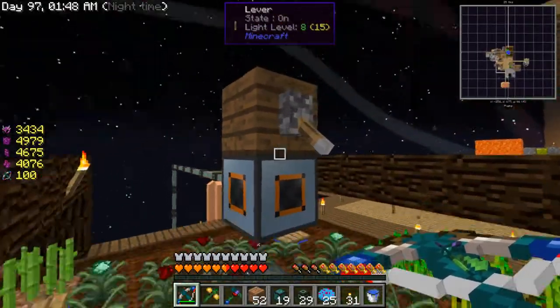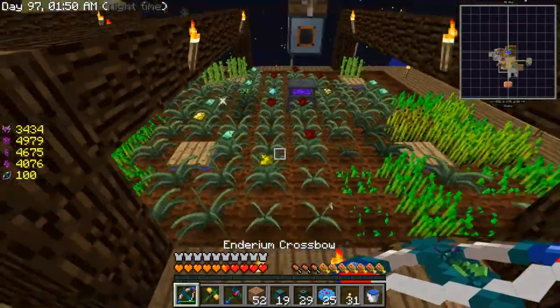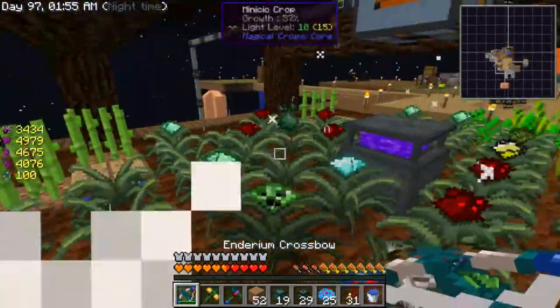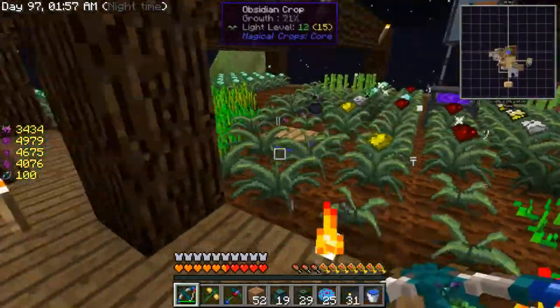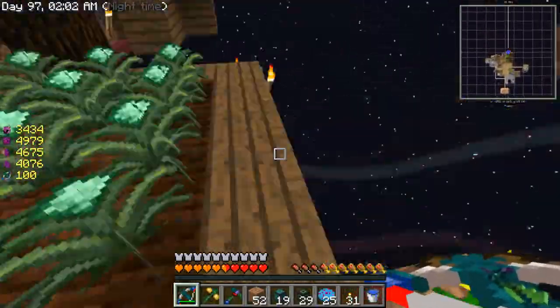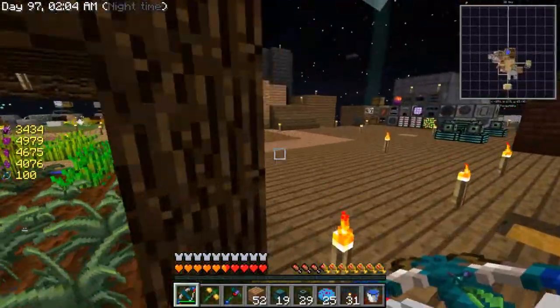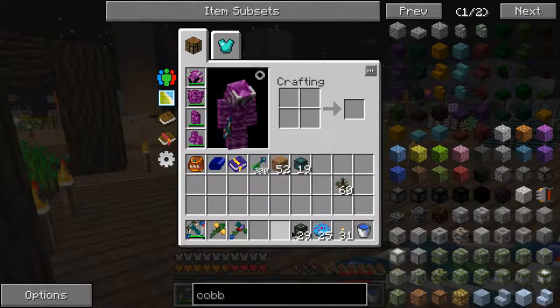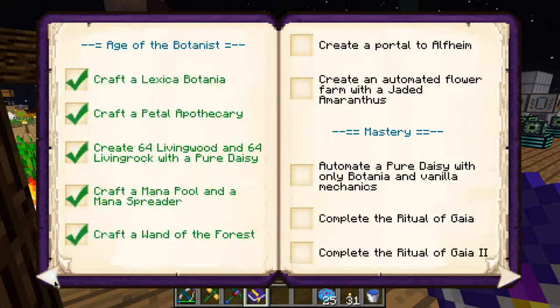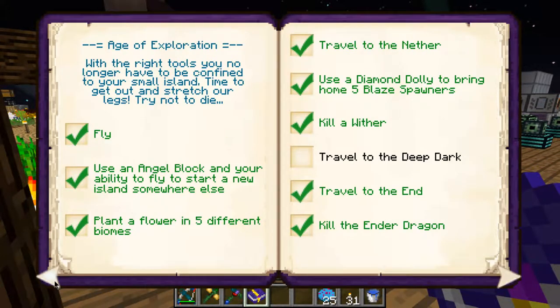This is just an on/off switch, so yeah this is pretty good, but unfortunately the range is only three blocks whereas normally it would have been like five I think. And I also got an achievement — planted a flower in five different biomes.